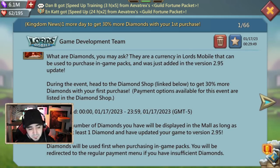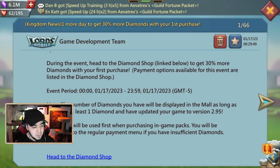During the event, head to the diamond shop to get 30% more diamonds with your first purchase. The amount of diamonds you can purchase is a bit different than the regular packs — they don't scale the same way. The number of diamonds you have will be displayed in the mall as long as you have at least one diamond.